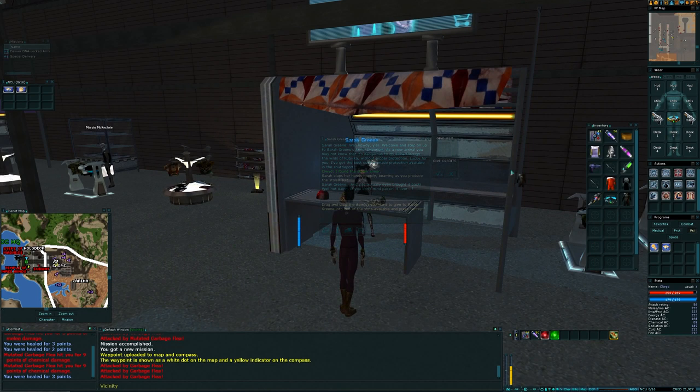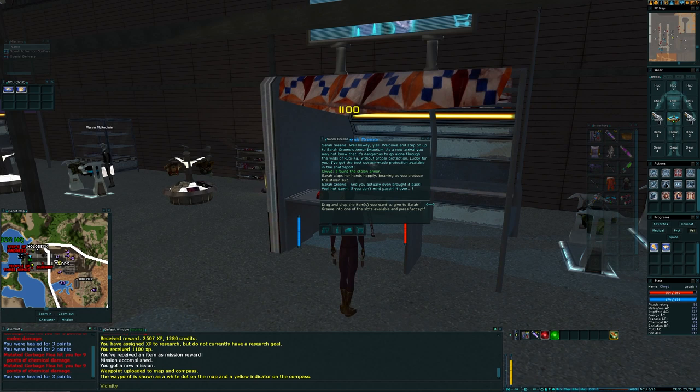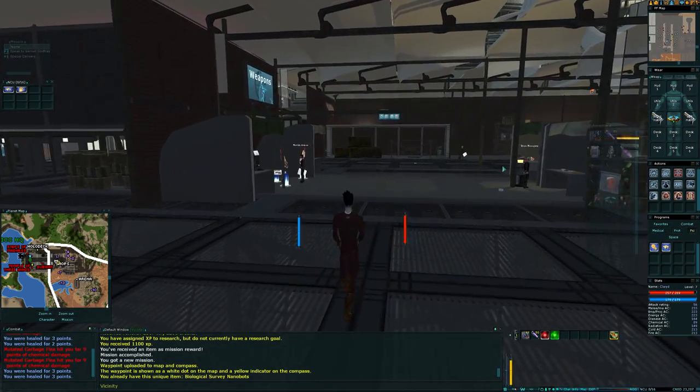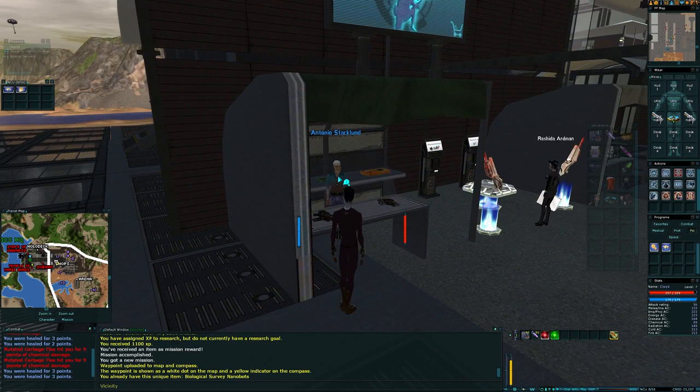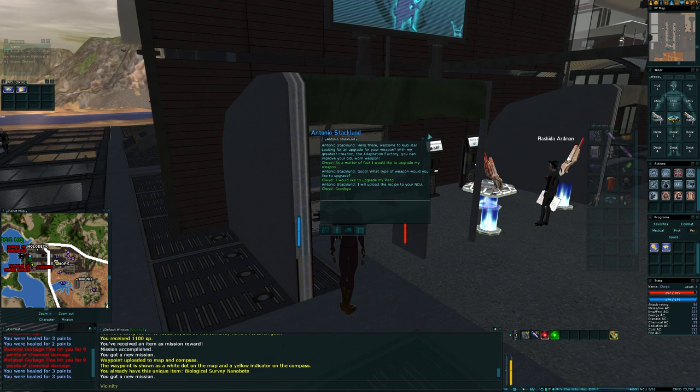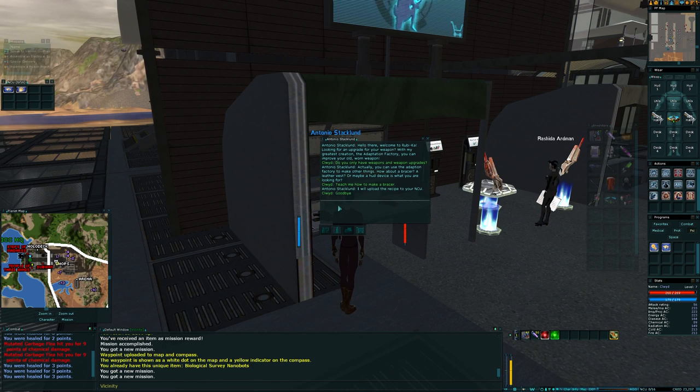It takes so long to cast the heal nano at this point that stopping to cast it will just mean you get hit more often. Let's get the armor to Sarah. That's stolen armor we'd all love to wear at this level but you can't. Before we do that, let's see what the upgrade for the pistols is. I'd like to upgrade my pistol — okay, I have to close the conversation to start again.